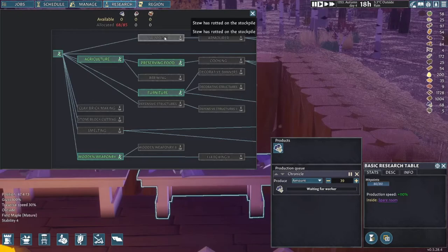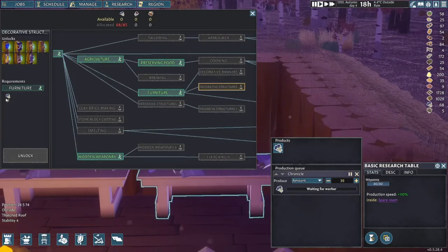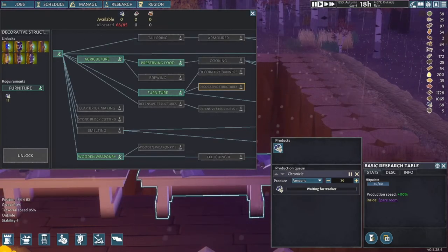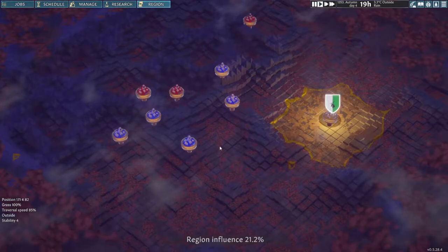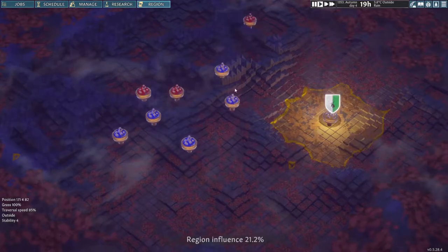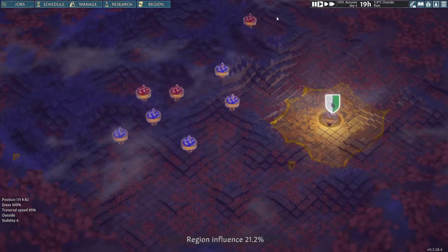The way unlocking works is you click on something and it tells you the chronicles required — for example, 20 chronicles to unlock tailoring, 15 for furniture. It shows how many you have available at the top, and once you have enough you hit unlock and your villagers can craft that item at the appropriate workstation. The region tab shows your influence on the map — I can see who's friendly and who's not, but I haven't found a way to influence those relationships yet.